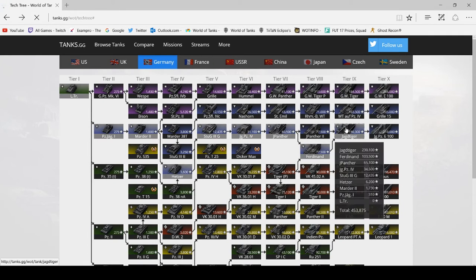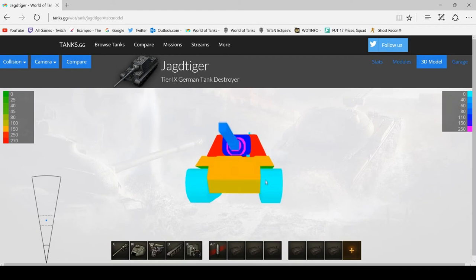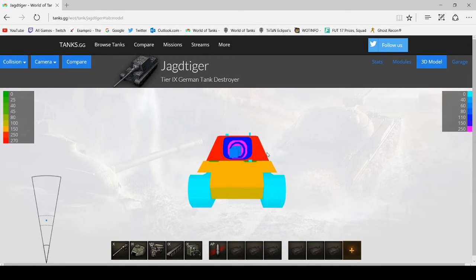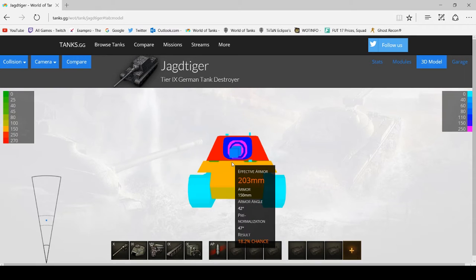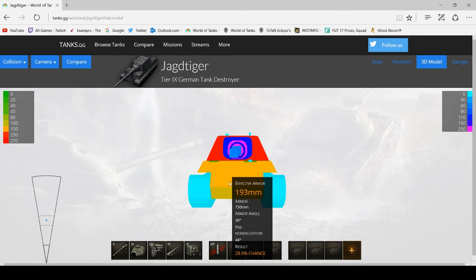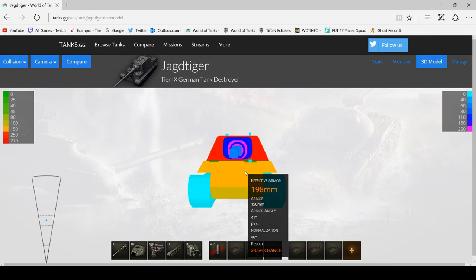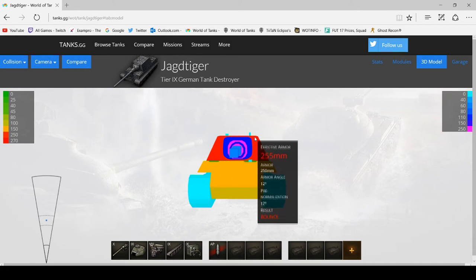Now we are on to the Jagdtiger. This is the more strongly armoured tank of the two German TDs. It's got 200mm on the superstructure, around 150mm of actual armour on the upper plate but angled in places — the further up you get the stronger the armour gets. The lower plate has 100mm, the upper plate 150mm, and the superstructure around 250mm of armour.